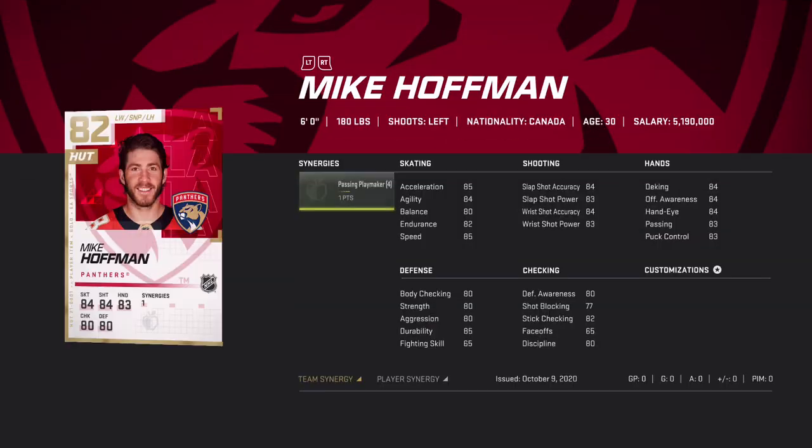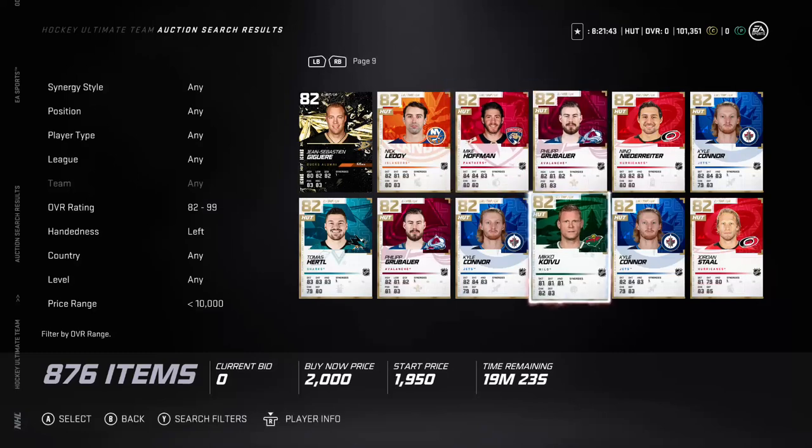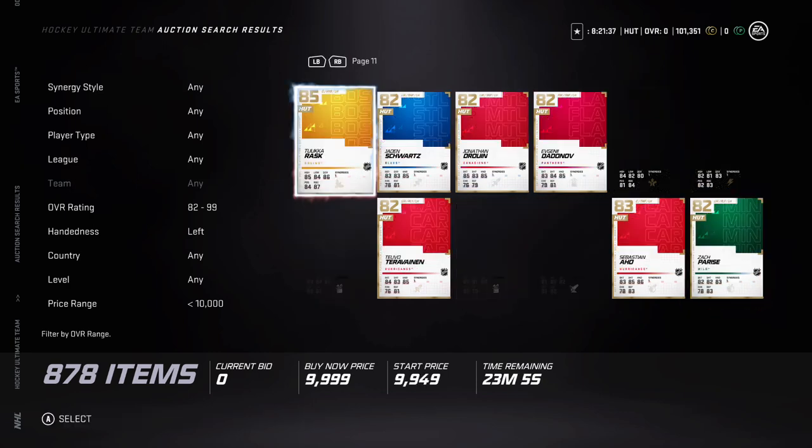Looking at Hoglander — very good player here. You've got 84 shot, 85 speed, and he's six-foot, 180, so he can take a hit. That's a good card right there. They're all under 10k here so you're not breaking the bank — you don't want to overspend when you first start off or when you don't have enough money.